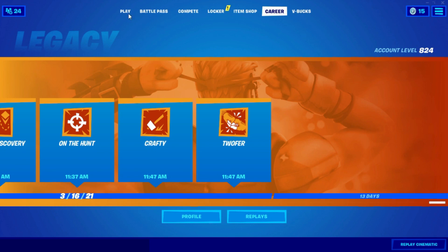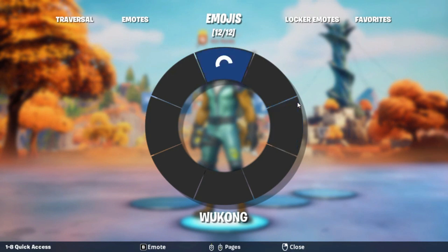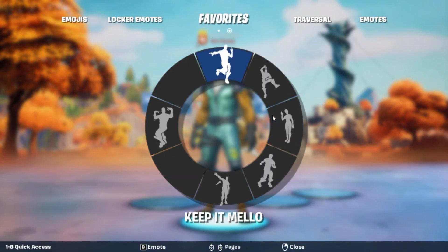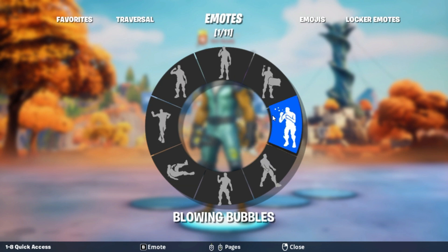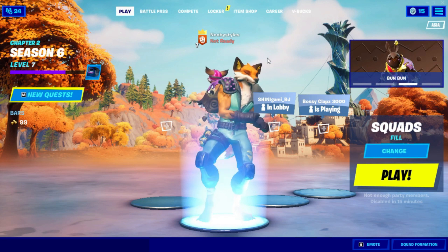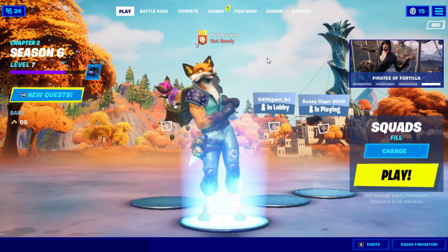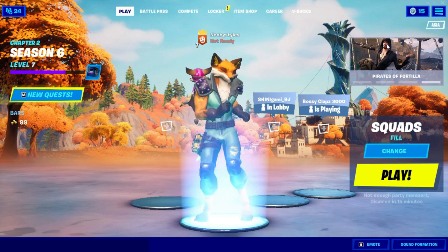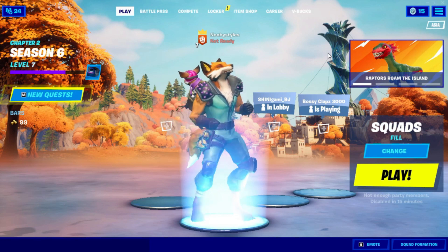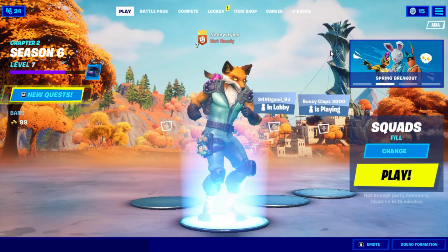After that, go into Play Again and do an emote that you like — it can be any emote. I'm going to do the Twist emote right here — this is literally my iconic emote, I just love it. Just let it play out, don't try to skip it.